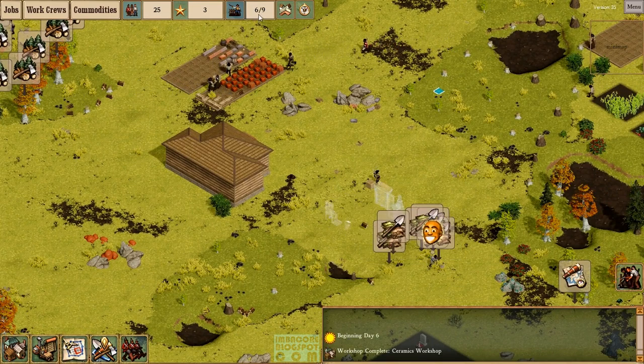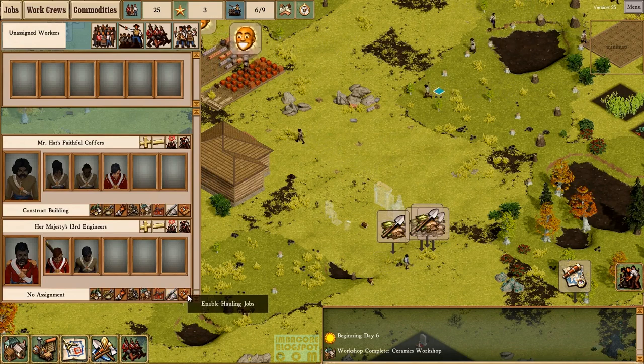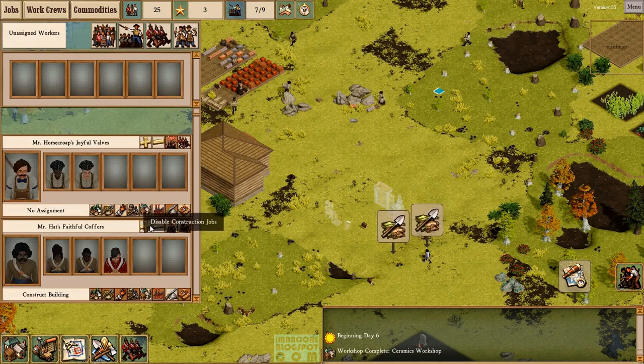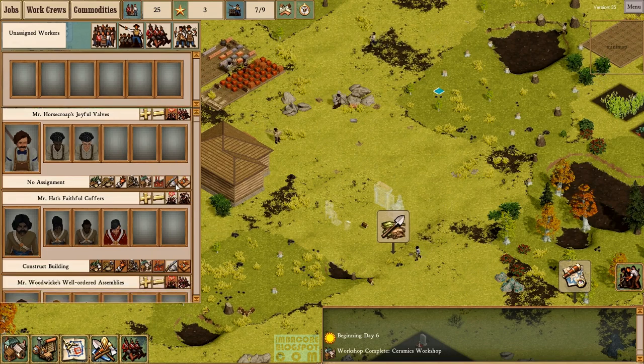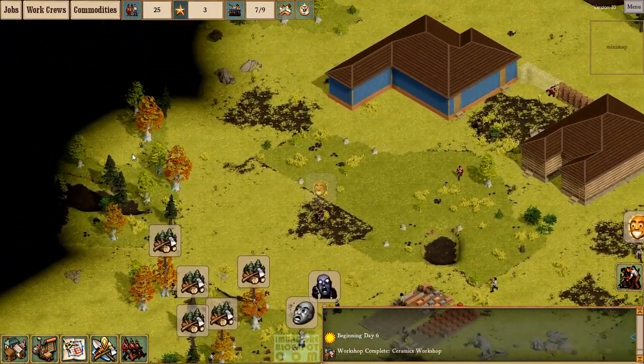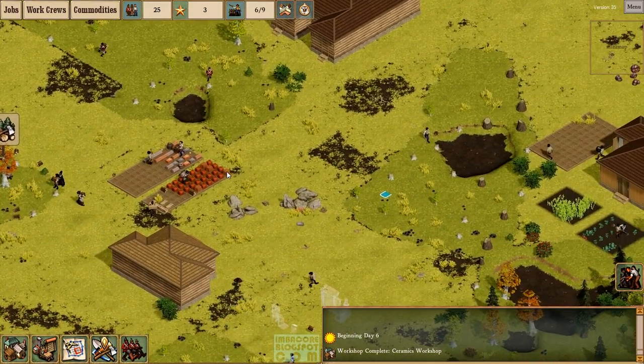We have 6 over 9 idle crews. Let's enable hunting jobs and construction for these idle workers. They'll also be ordered to chop down more trees — we need more of those.